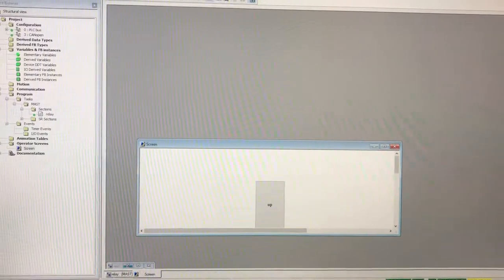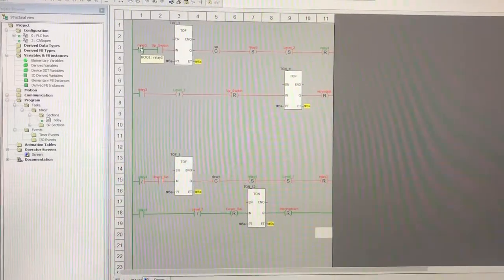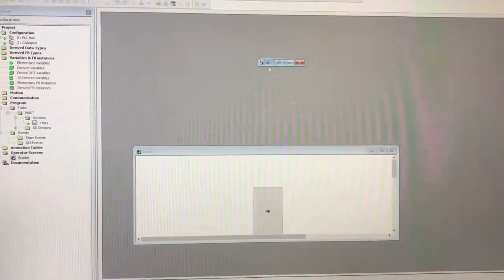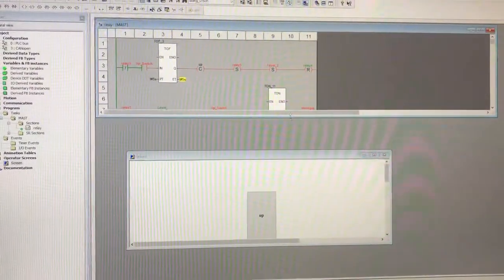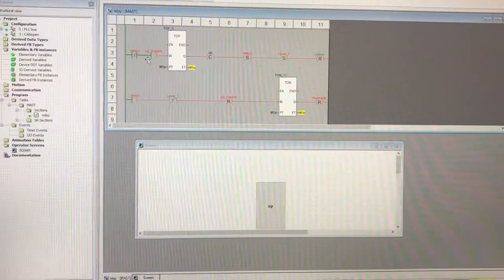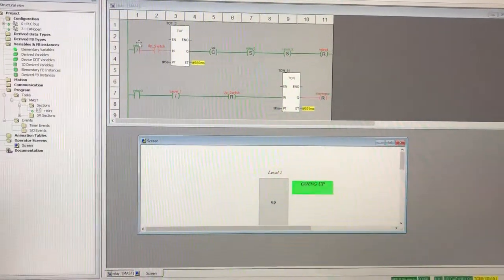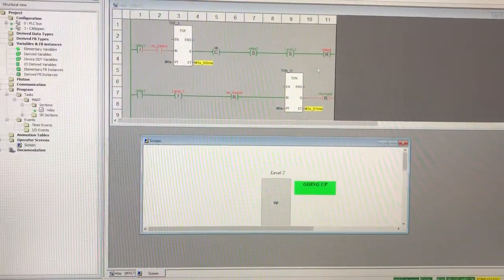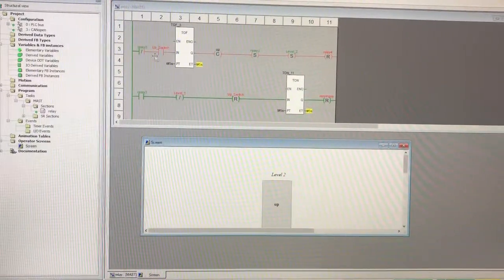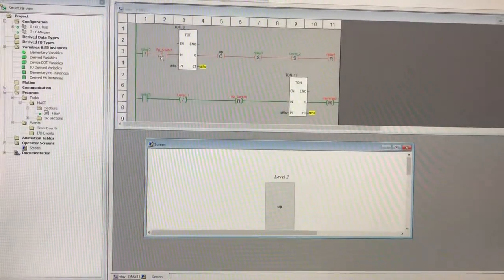Now the ladder diagram. You can see here — once I press the up switch, it's closed. But the up switch in here is only open for a split second, hence why it's red.